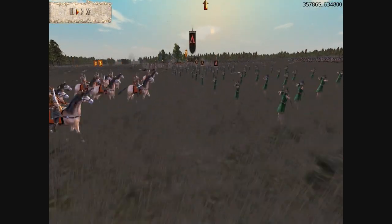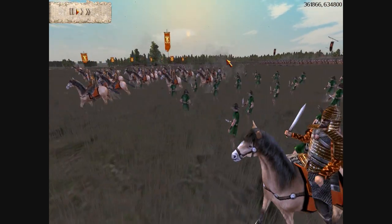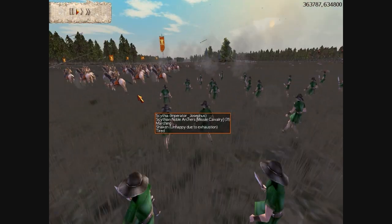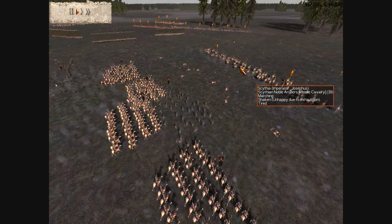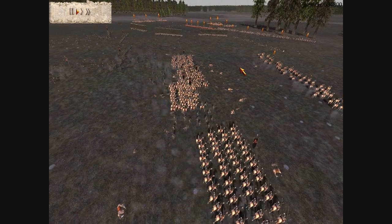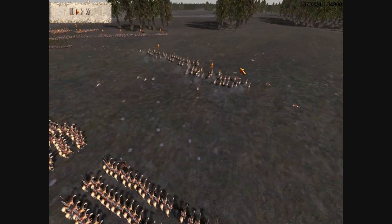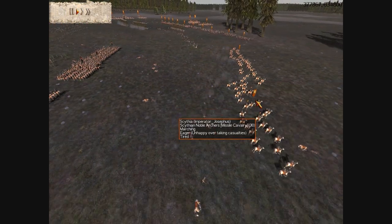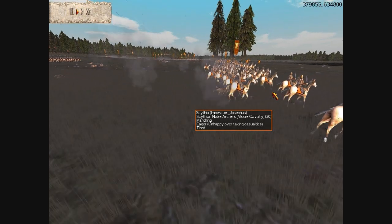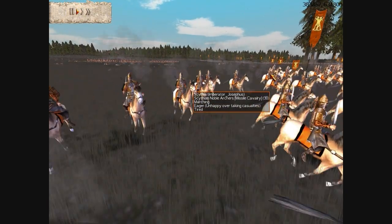There's some action going on — my opponent launched his horse archers into my Cretans. This is a scare tactic right here, so I'm going to drive them out with my Companions. Because those are heavily armored horse archers, his guys can't really run away that well. But I'm just going to chase them out. I wasn't too worried about my Cretans, to be honest — I just kind of scared them away.